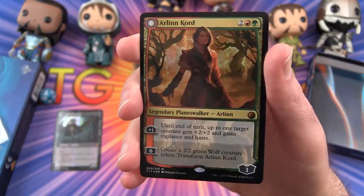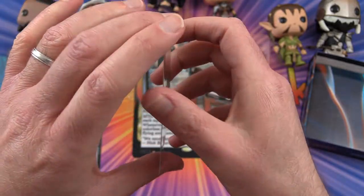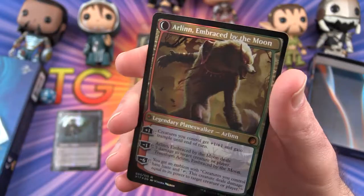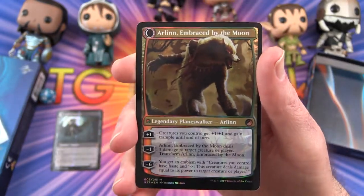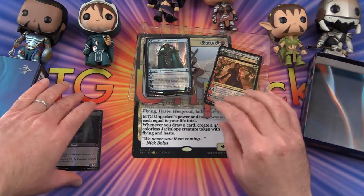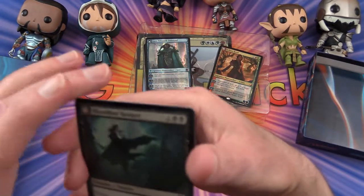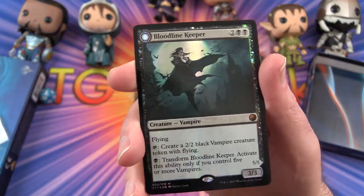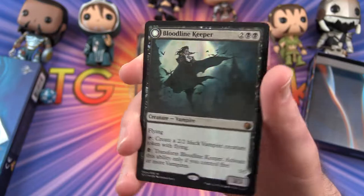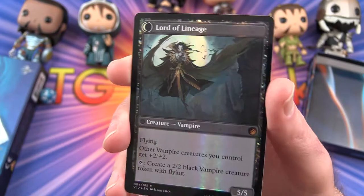Arlinn Chord, Legendary Planeswalker, transforms into Arlinn Embraced by the Moon — a Werewolf creature. And Bloodline Keeper transforms into Lord of Lineage.